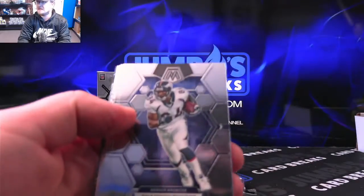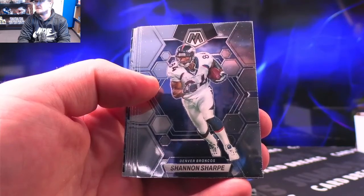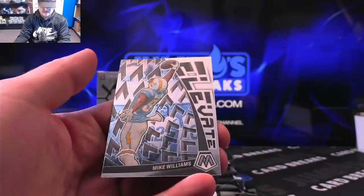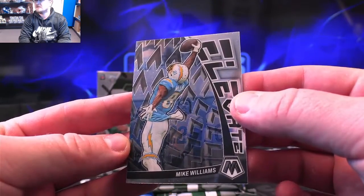Here is our base card design for Mosaic this year. They look pretty nice. That is the base design — Shannon Sharp, Brian Burns. Peyton Manning on the Elevate. These I believe are Blaster exclusive; I have not seen these at a hobby yet. Elevate, Mike Williams.